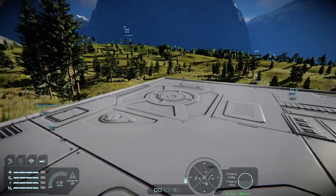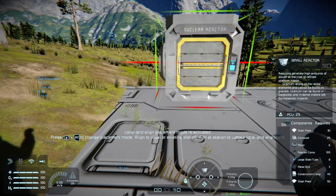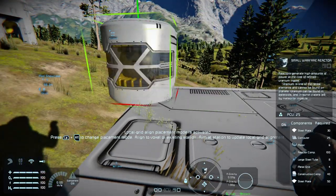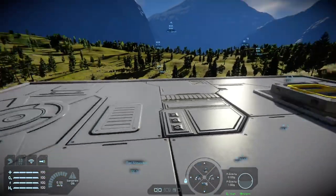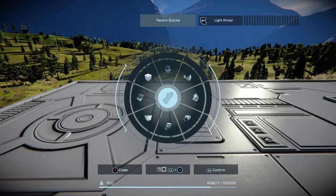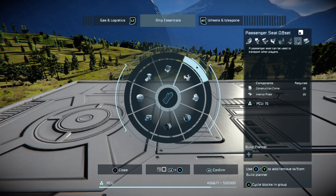We need a source of power to make this work, so we'll throw in one of the small warfare reactors on the corner just to give us some power. Then we're going to want a control seat or a cockpit.